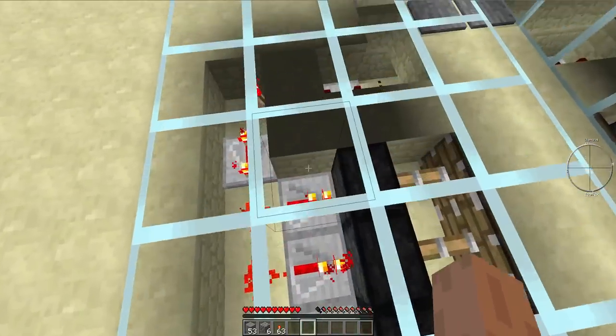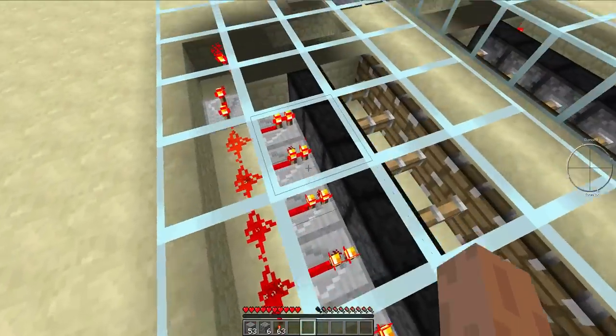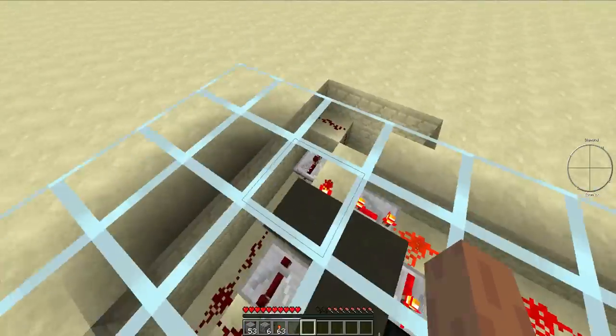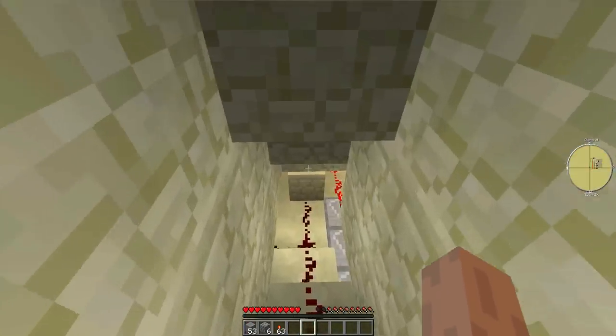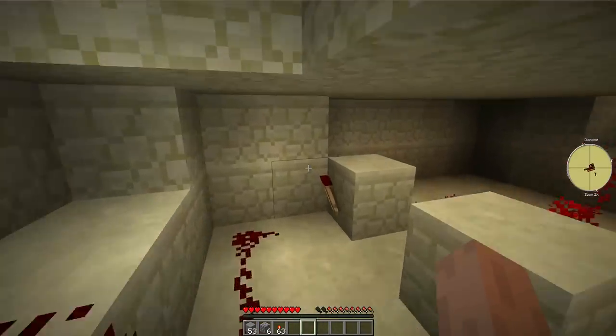Here's the glass — this is something you can destroy and replace when you build it if you choose to. As you can see there's loads of redstone, and then as we venture downstairs there is a lot of redstone wiring down here.